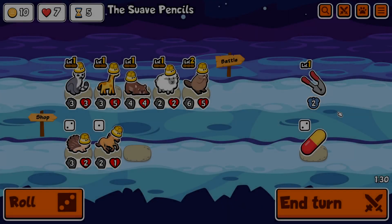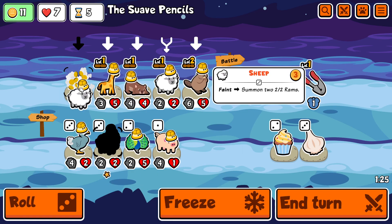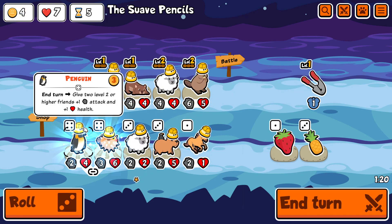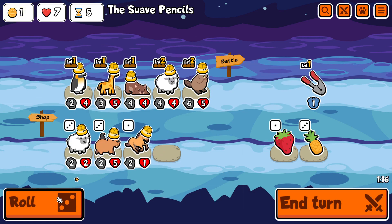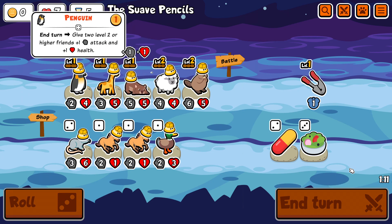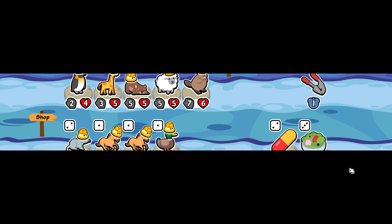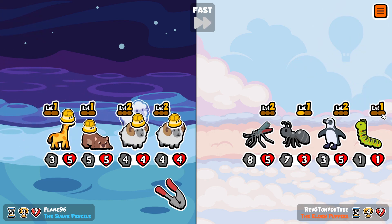We're going to start this game from turn 5 because usually nothing spectacular happens during the first 4 turns. I've set myself up pretty nicely — I have a sheep, a beaver, a wombat, and I even leveled up into a penguin, so I have 2 scaling units on the team which is actually very good. Especially with the garlic press that the lemur provided me, it gives me such a big advantage over the other people. Kind of unfair honestly.